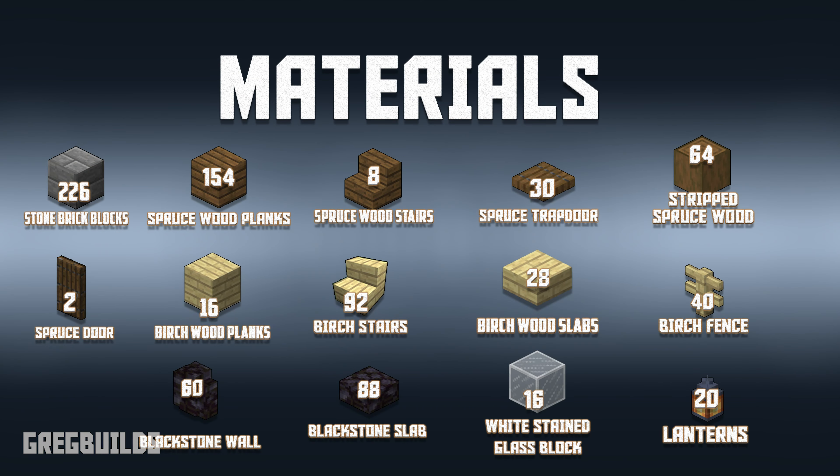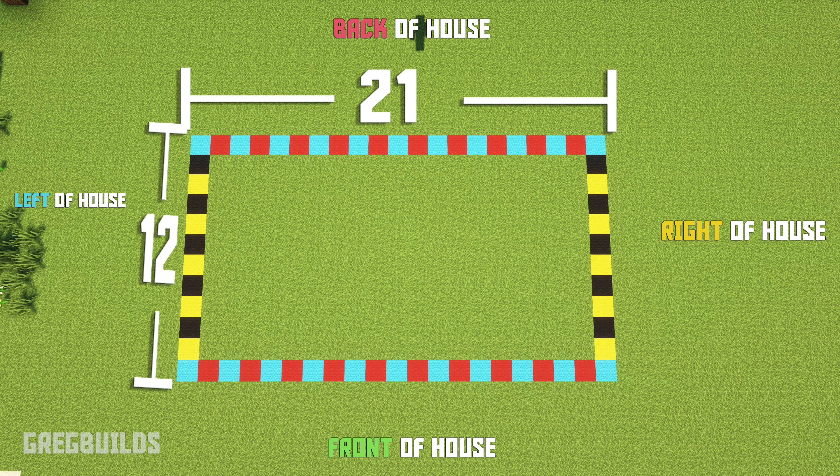Now here's a complete list of the materials you'll need to build this cabin. Also, this entire build project will require a 21 block by 12 block area spacing. And I marked my area with different color wool blocks. This will help determine how much space you need to build the house.